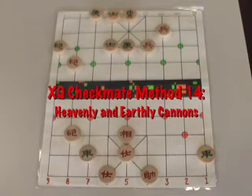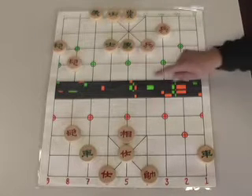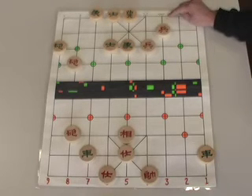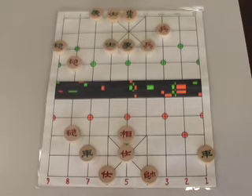Welcome to my 14th Zhangji Checkmate Method video. Today we'll be looking at the Heavenly and Earthly Cannons Checkmate. The two features are: first, one of the cannons occupies the central file while the second occupies the back rank; and second, we checkmate with another piece.